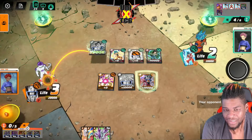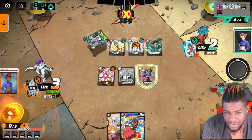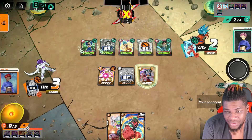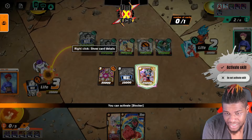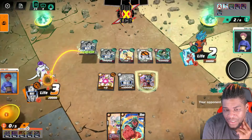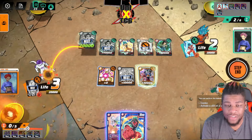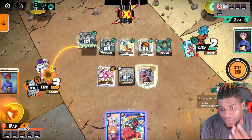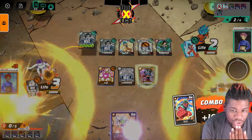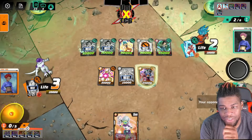He swings with a crit and I decide not to activate blocker — just drop a 10k. Now he should know I only have 10ks in hand. He drops another crit Vegeta and things start getting a little weird. He's used four energy out of six. I'm wondering why he charged, but we go up to 30k to block his critical.